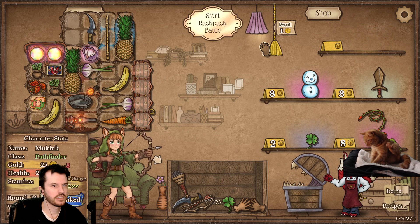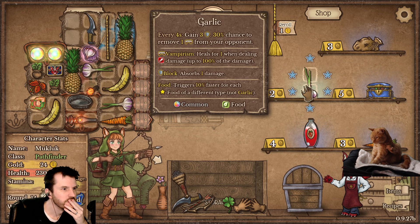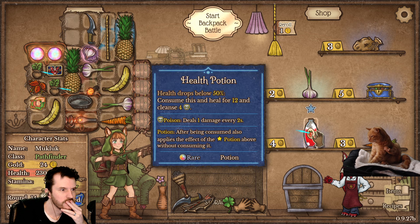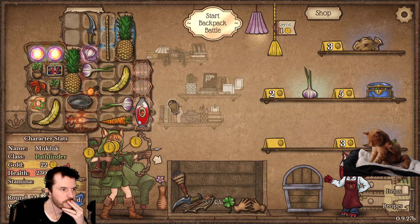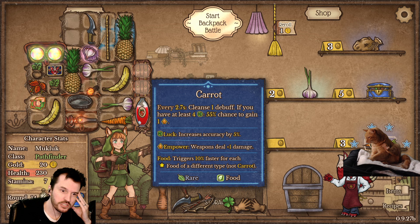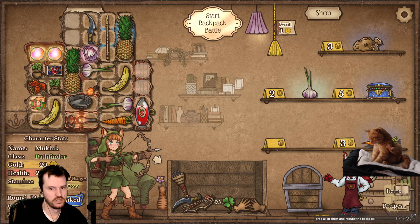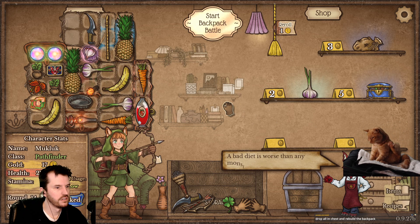Waggy Waggy. Reroll. Get a health potion — and potion belt will actually buff that.